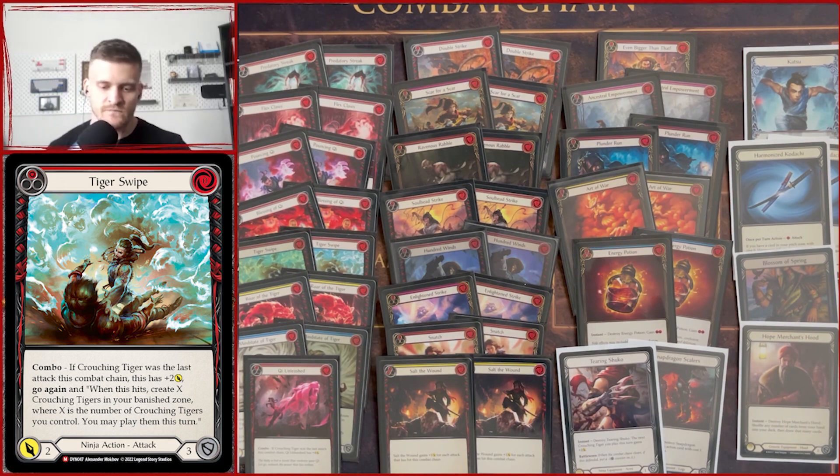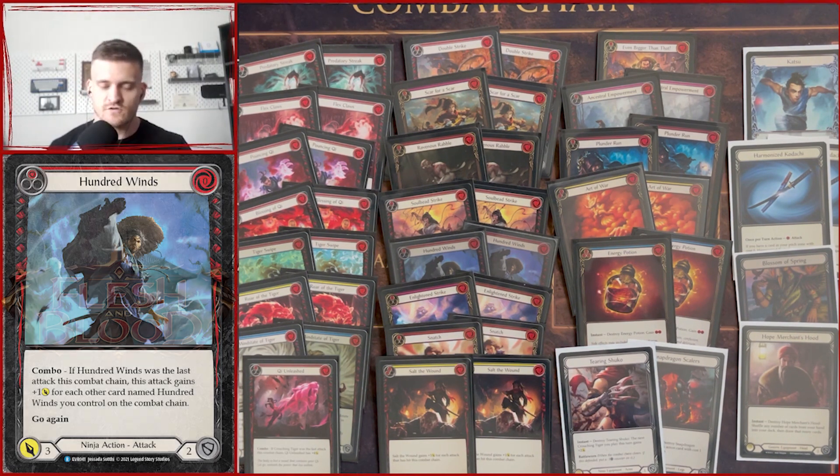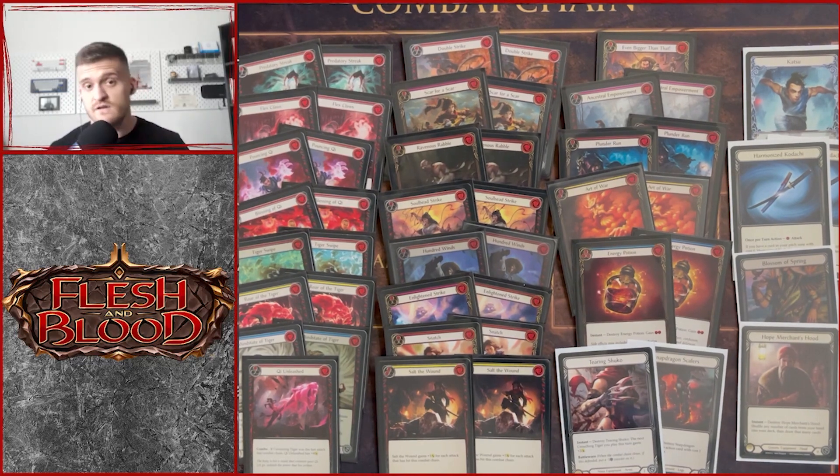Ki Unleash and Tiger Swipe are really important combo toppers — you can grab them off Katsu's ability, which is what makes Katsu so powerful with these new Dynasty ninja cards. For attack actions: Double Strike increases potential hit triggers to make Salt the Wound huge. We have Scar for Scar, Ravenous Ravel, Soul Lead Strike, and 100 Wins — an important card you can grab off Katsu's ability to filter bad cards. Also Enlightened Strike, Snatch, and of course Salt the Wound, probably the most important attack action.